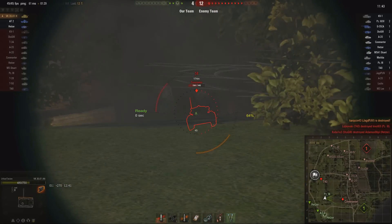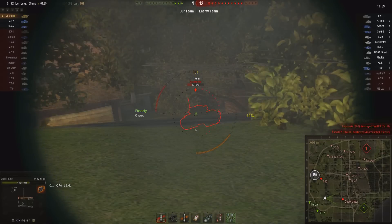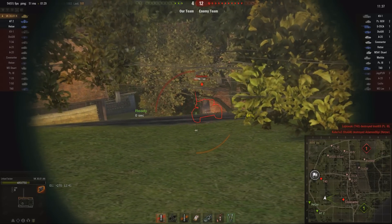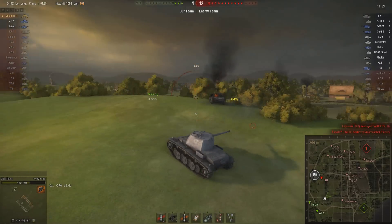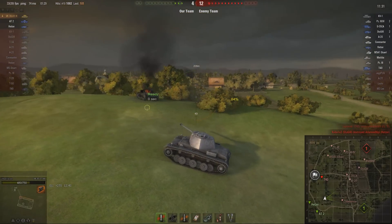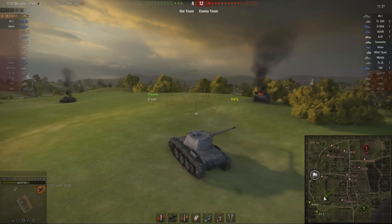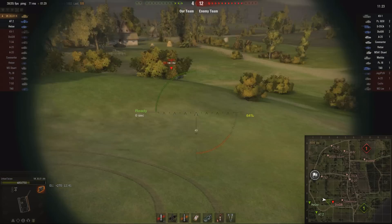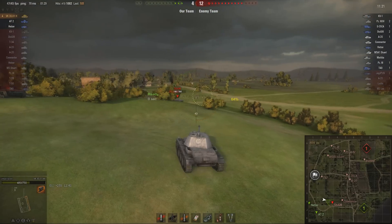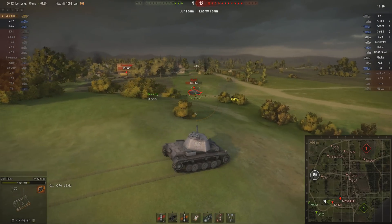That is the first shot he's fired that's missed. The Covenanter fires and it bounces off the turret. See what he's doing here - he's using the turret, getting himself hull down. There's only three of them left, and again he's the only person on the team who's scored any of the kills. A Stug's coming around - what gun does he have? He's got the L70 as well. He's taking pot shots at the AT2.